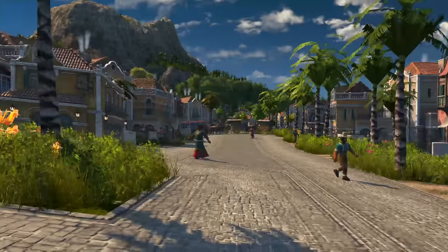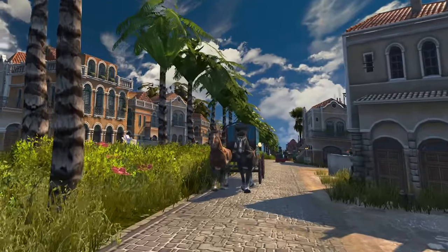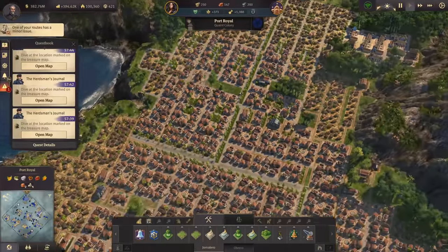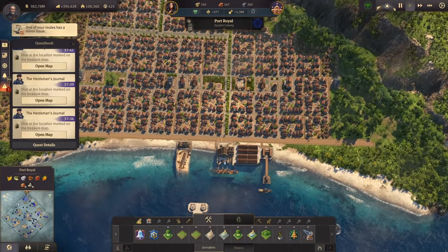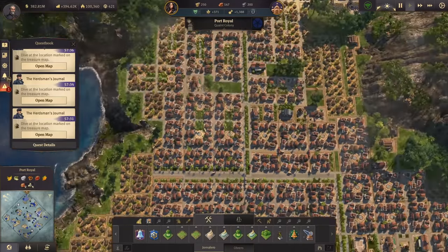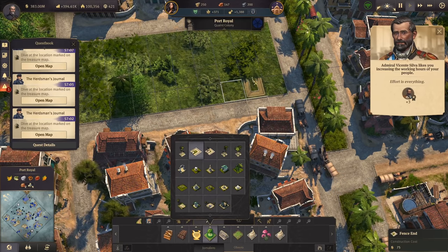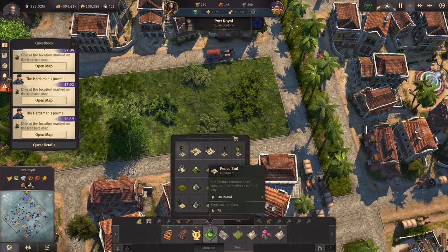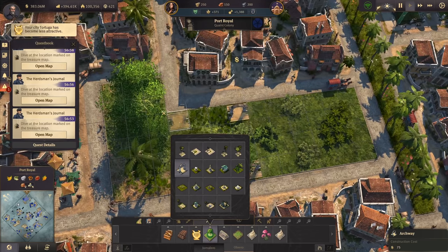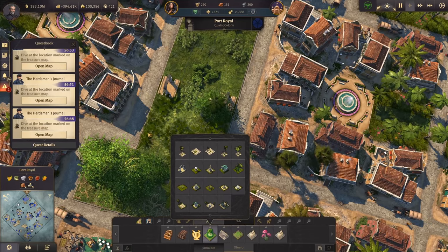I really love that we can switch between the arctic, the new world, the old world, and Cape Trelawney so quickly - between time zones or whatever suits our taste. Here in Port Royal we still need more streets. I want to get a park here. We can use fences - I'm a huge fan of those fences - with an entrance here and here for the people.